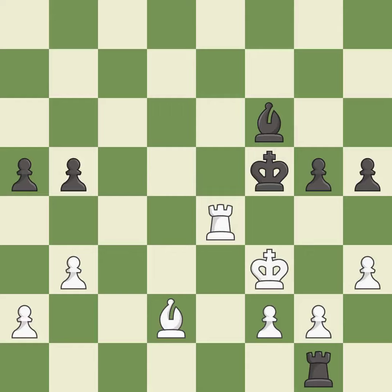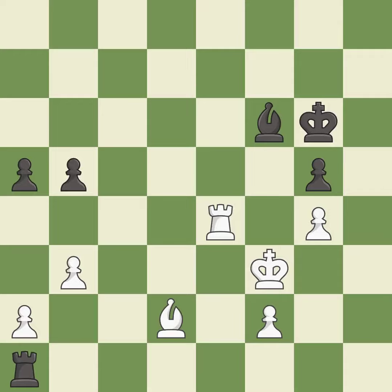A solid choice — it is excellent. This threatens to win a pawn. This is the only move that works — it is a great move. After all captures, this is an equal trade — it is good. Takes back — it is best. This evades the check from the pawn — it is forced. This pins a bishop to the king — it is best. This blocks an attack on a vulnerable pawn — it is excellent.